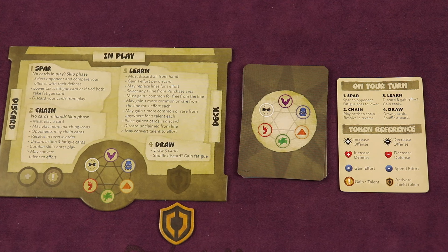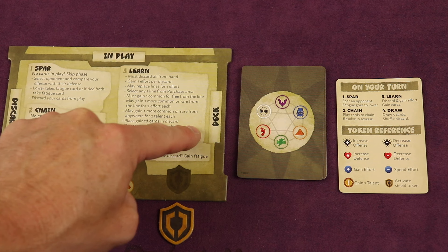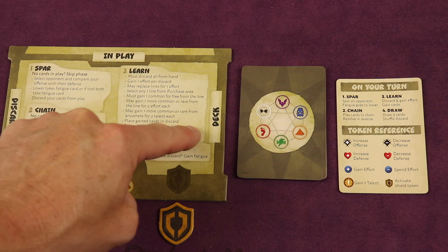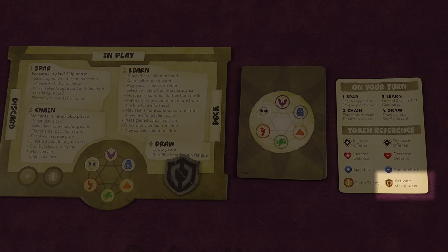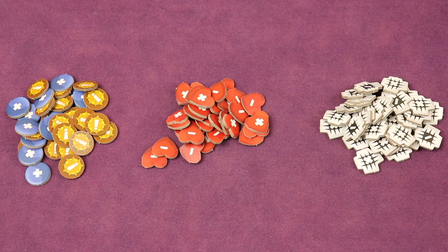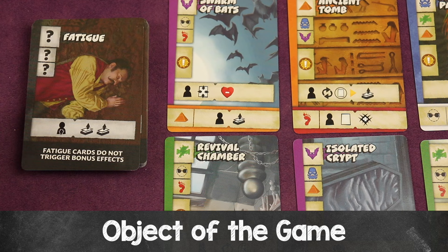Give each player a playmat and a double-sided reference card. Everyone has a nine-card deck — shuffle it, place it face down next to the deck portion of your playmat, and draw five cards into your hand. Take the shield marker, make sure it's on the inactive side, and place it on the spot on your playmat. Shields can be activated throughout the game using certain card effects. Also set up three sets of double-sided tokens off to the side where everyone can reach them. The object of the game is to have the least fatigue cards at the end — you get these by losing spars and by needing to reshuffle your deck.